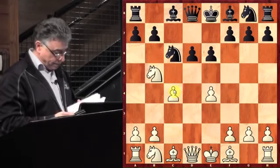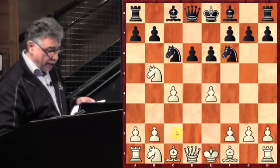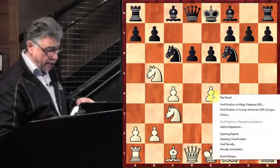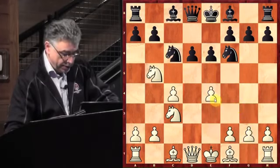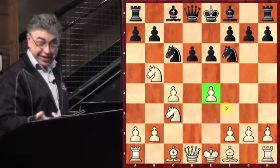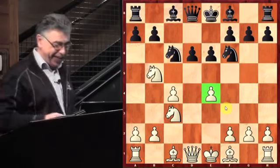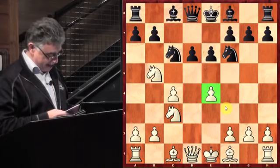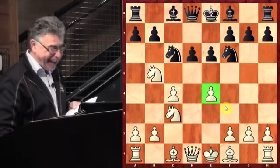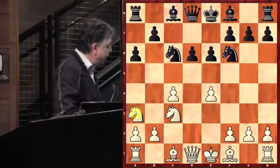C4, Knight F6 attacking the pawn on E4, Knight defends. A7, A6, attacking the Knight and chasing it to the side of the board — Knight A3. So White's idea is he wants to play Bishop E2, Bishop E3, castle, Queen D2, bring his rooks into the center, and keep black cramped. He would love to see black play moves like Bishop E7, Bishop D7, castles, and black doesn't have much space.